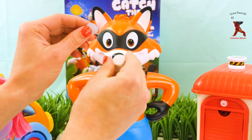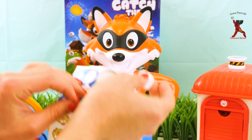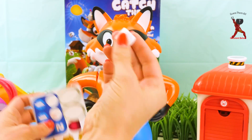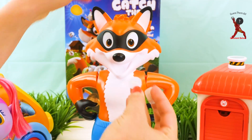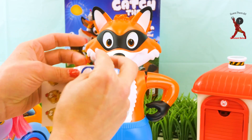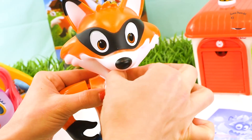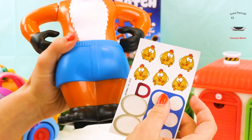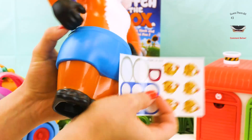We also have a die, so let's put the numbers on the die — we only have ones and twos. This will tell you how many chickens to put in the fox's pockets. There are more ones than twos, so if you get a two, it's pretty lucky. Oh, and we forgot his tongue! We gotta put that sticker in. Now we get to decorate the fox's pants with chickens — this is actually his underpants, that's so silly!